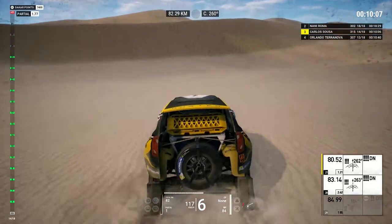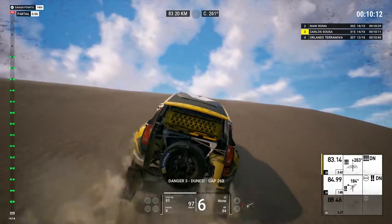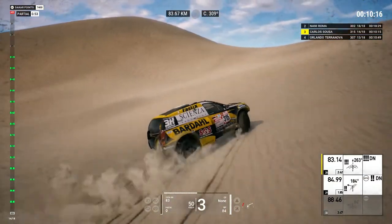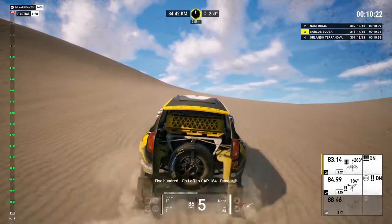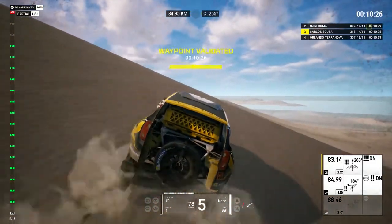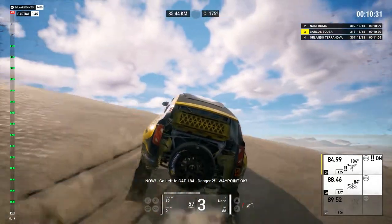500, danger 3, go over the dunes. Danger 3, dunes, cap 263. 1K and 800 on cap 263. 500, go left to cap 184, danger 2. Now go left to cap 184, danger 2. Waypoint okay.